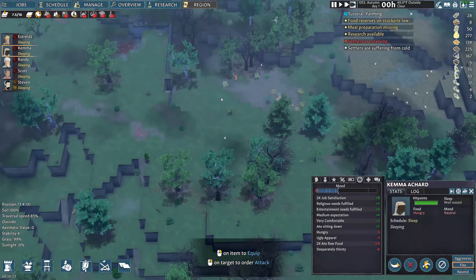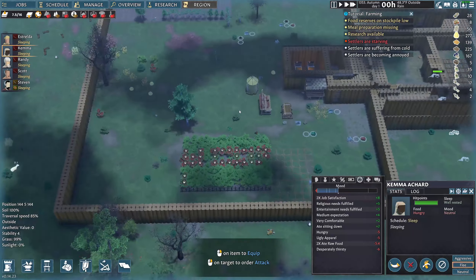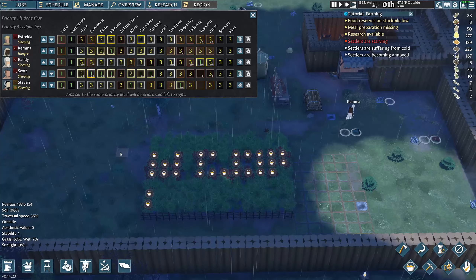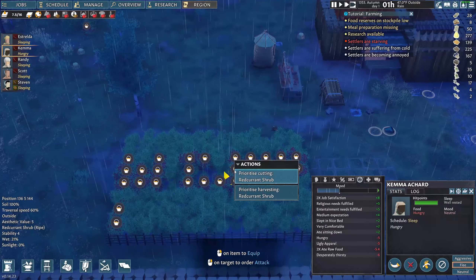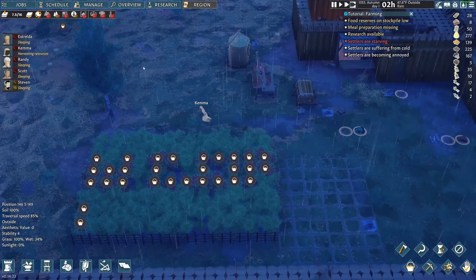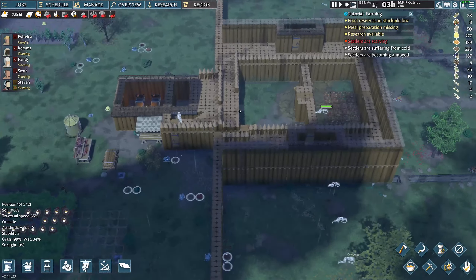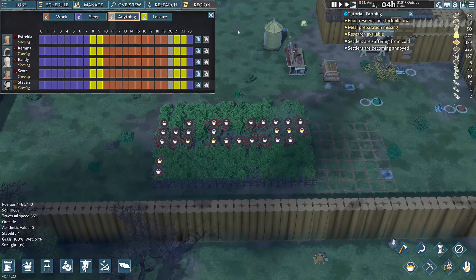Settlers are starving again. This is driving me crazy — I have two people set to prioritize this stuff and they're not doing it. It doesn't make sense to me. Sometimes games piss me off too much. It's set to number one priority. What the hell is she doing? She's always sleeping, running around. Nine hours of work — at one point in the day she should come out and harvest.